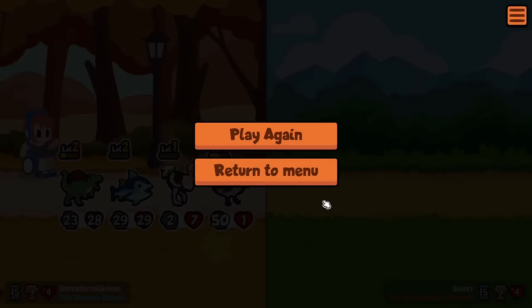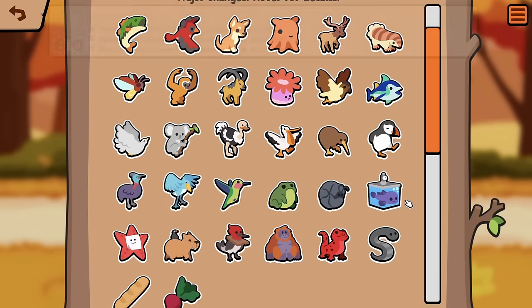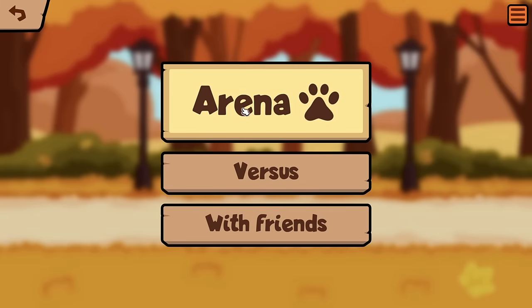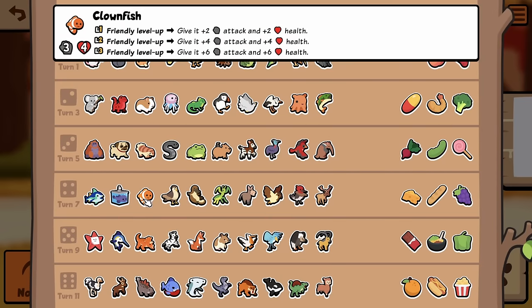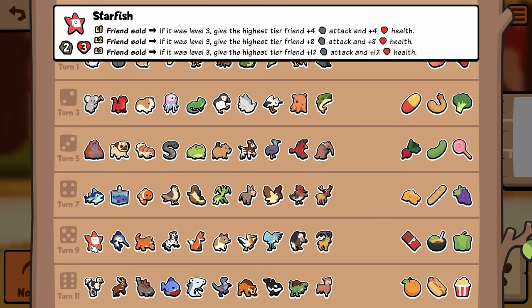Wait, was Jellyfish gone? Holy shit, I think Jellyfish was gone. No wait, Jellyfish is right there. Okay — Jellyfish, Pug, Blobfish, Clownfish. Now they just have more level stuff.